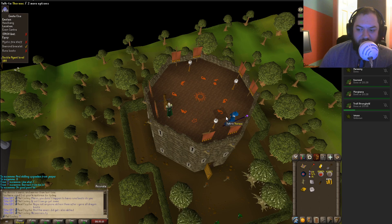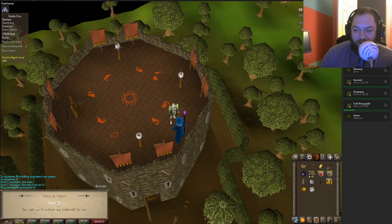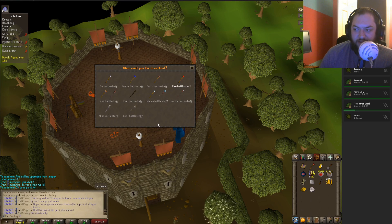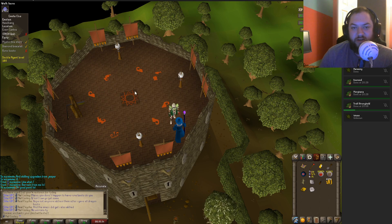I don't remember if I've done the scorpion quest - I did. Okay, enchant battle staff. 40,000 fire battle staff, mystic fire battle staff. Awesome, now all I gotta do is go get some rune boots.